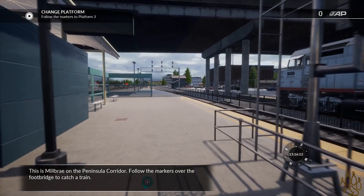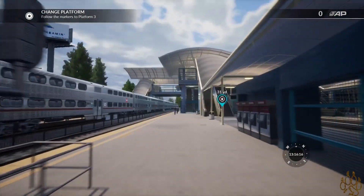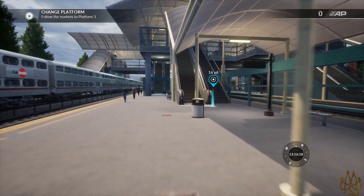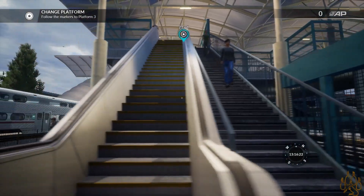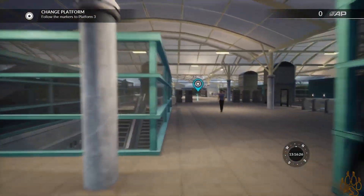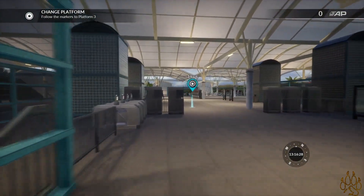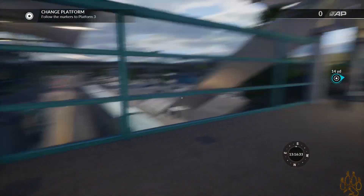This is Lumbray on the Peninsula Corridor. Follow the markers over the footbridge to catch a train. Oh, is that the train we have to catch? Don't leave! I have not been prepared. We'll go up the escalator that's not running. Feels good to be back — I really wanted to start off with this game. You guys know how I am with passenger trains.